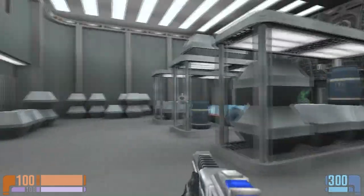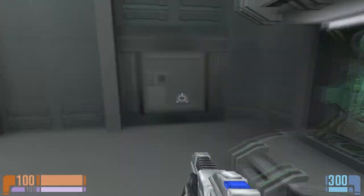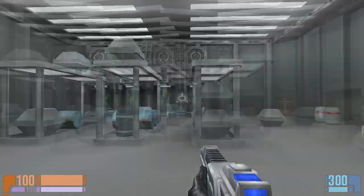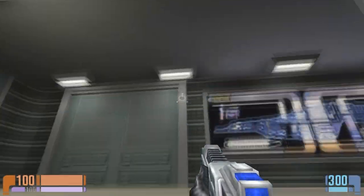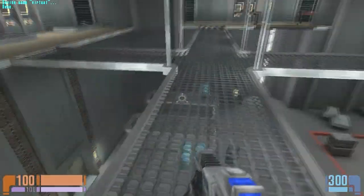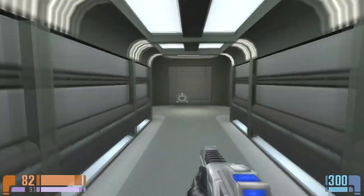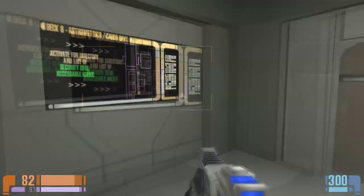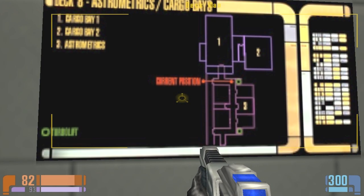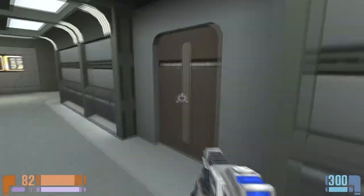Alright, well I guess there's nothing else here. I was hoping there'd be like one of those secret things. I probably picked one up from the other cargo bay. Can I jump down without actually having to - yeah, I guess I kind of can. I take a bunch of damage though. It's just cargo bay one, cargo bay two, and astrometrics and that's it. Astrometrics is right here.